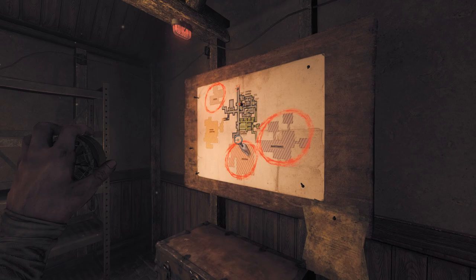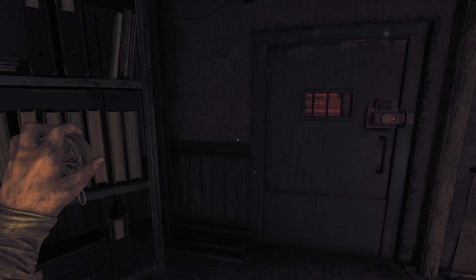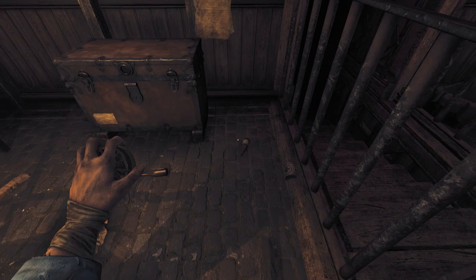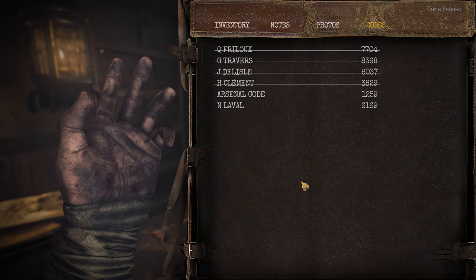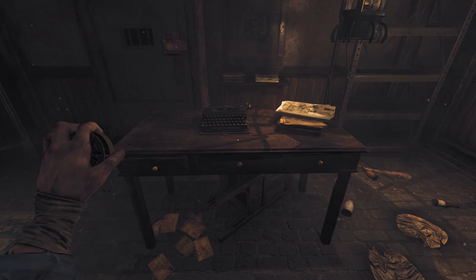Hello everyone, Shadefire here, and welcome back to Let's Play Amnesia the Bunker. This is episode four, and between the last episode and this one, I went back to the soldier's quarters to pick up some of the gas and stuff that we missed. I also managed to grab Laval's code without having to kill the rats or getting mauled by them. I kind of went through the door behind them, snuck up to them, and even though they were snarling and growling at me, I managed to grab the dog tag without getting attacked.